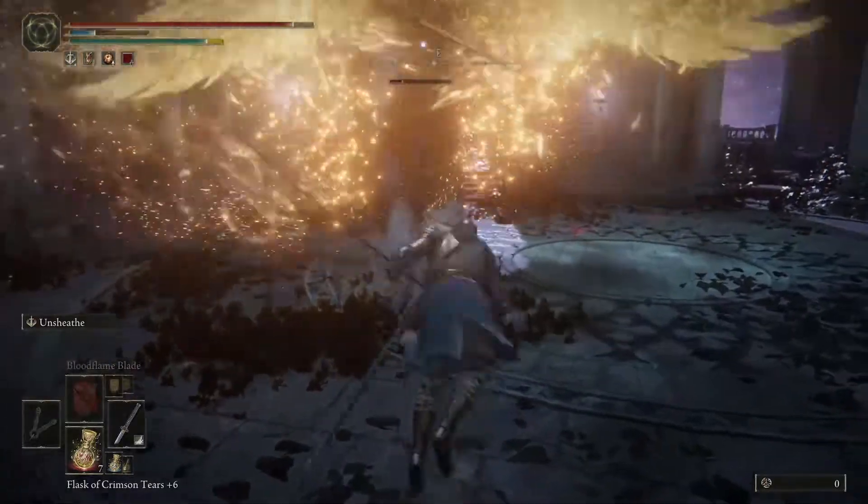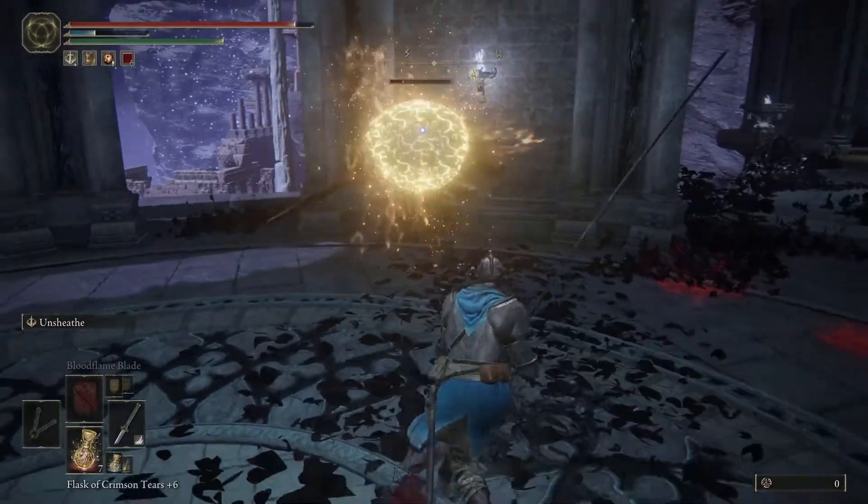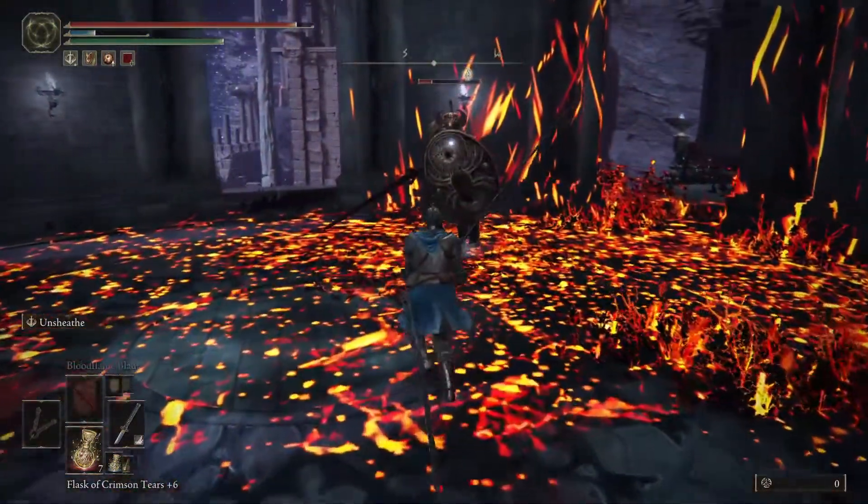When he does the stomp, you can either jump over it or roll away from it. When he spews fire out, walk or roll back as far as possible. Sometimes this isn't possible because of the limited space.